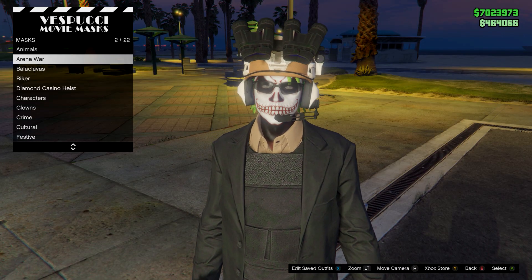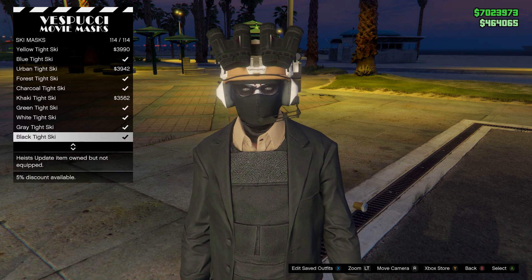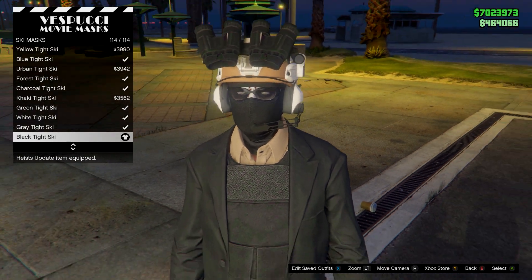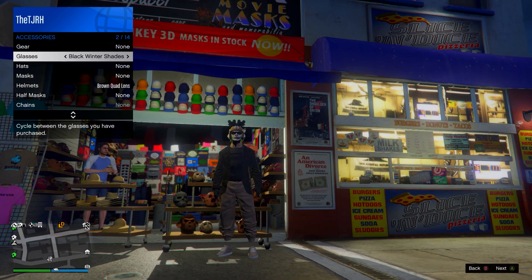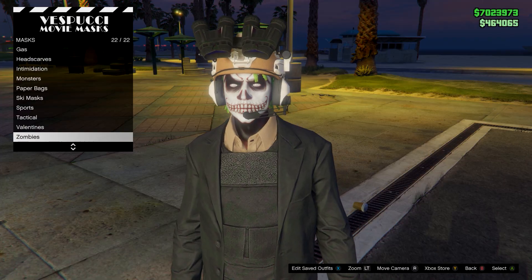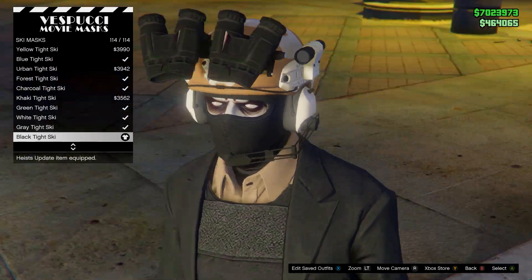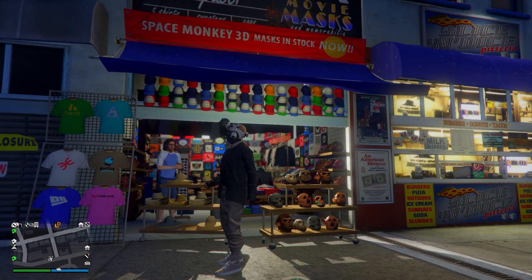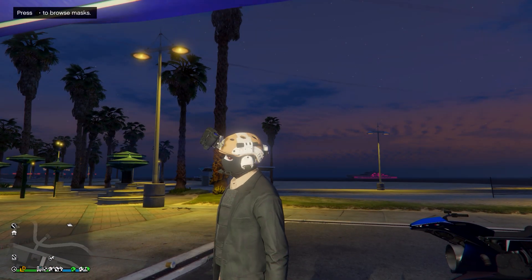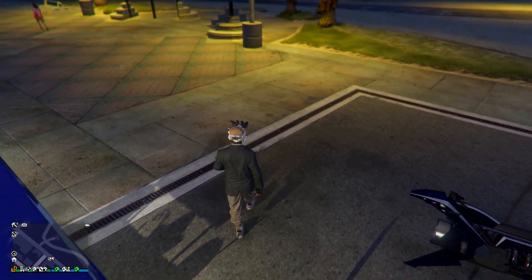Then head over to the mask store. At the mask store go on the mask menu and head down to ski masks — it's just the black tight ski at the bottom. If you have glasses on, just take them off. Equip the black tight ski mask and that should be the outfit fully complete. I'll rate this a solid 8 out of 10 — it's quite a nice looking tryhard outfit. Let me know what you rate it down below.